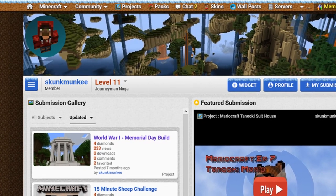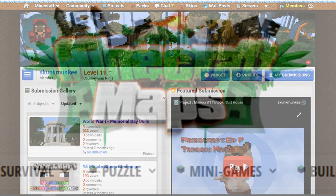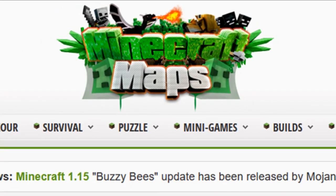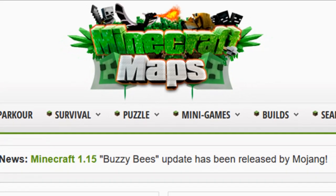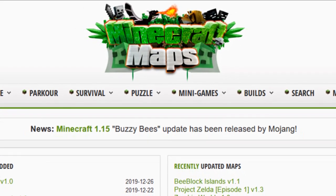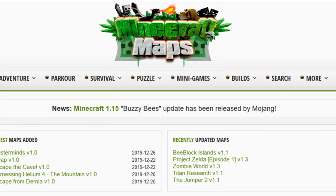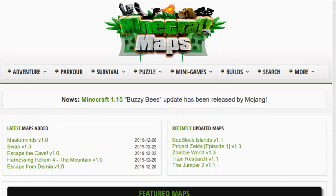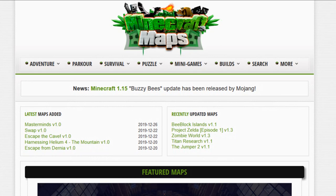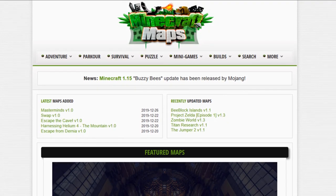If you tried to see all the information on Planet Minecraft it would take you probably years because there's so much — so go check it out. The last website I wanted to mention is Minecraft Maps. I go there every once in a while, and it's really amazing because they've got so many different types of maps that other people have made and uploaded. They've got parkour maps, puzzle maps, adventure maps, survival maps, and you can search through them by the Minecraft version you're using.